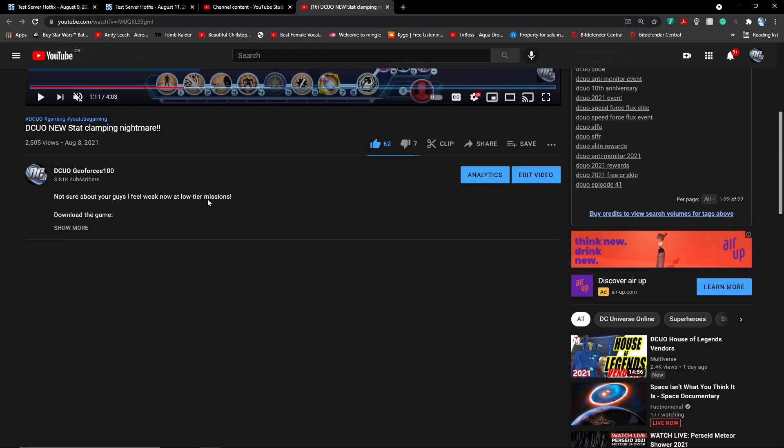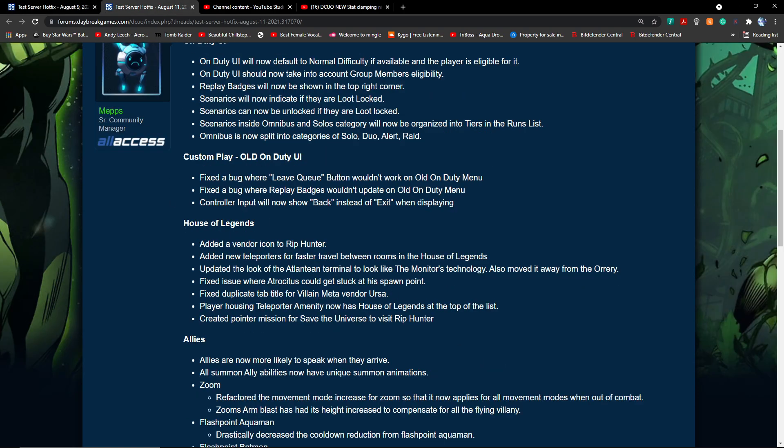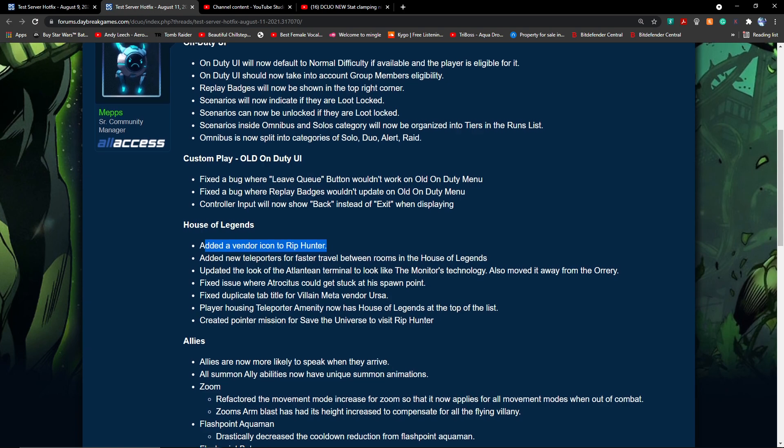A few other changes: the LFG chat channel is now initially enabled by default as a chat tab for new players. They've also added a vendor icon to Rip Hunter, which was not there before, and added new teleports for fast travel between rooms in the House of Legends.